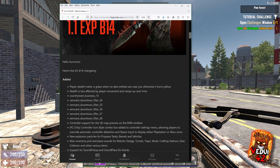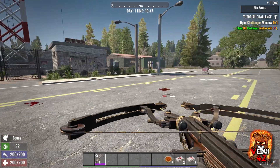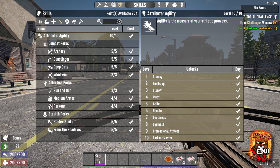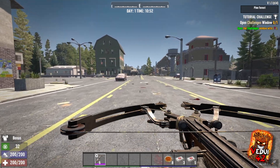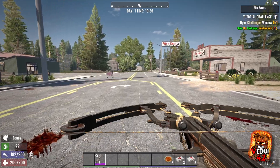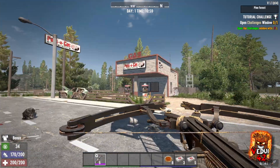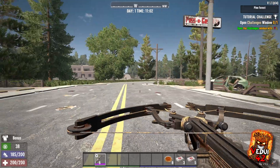Stealth is less affected by player movement and ramps up over time, which presumably means it starts up slower. What I did notice though is something really weird — potentially from the shadows perks. I'm stealthing and walking at 32, but if I start running, my stealth goes down — or rather increases — meaning I'm more stealthy running than I am just walking. So it's more quiet to run than it is to not run. I don't think that's necessarily intended. It's really weird.